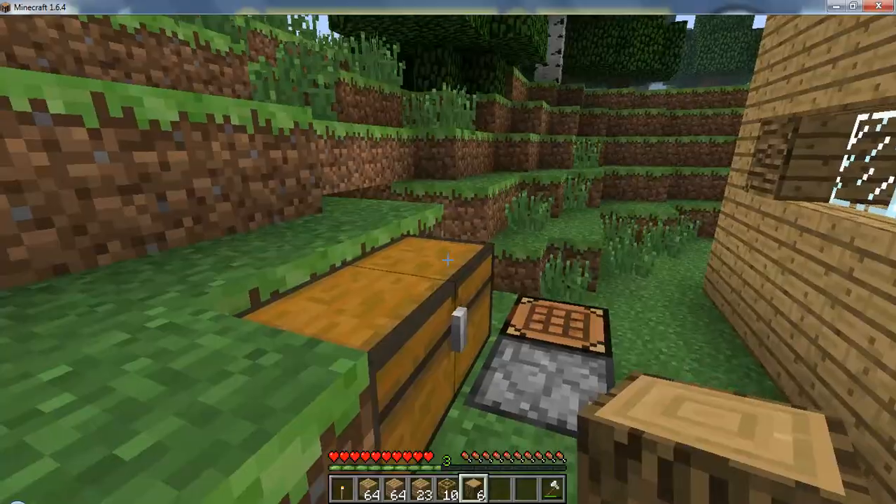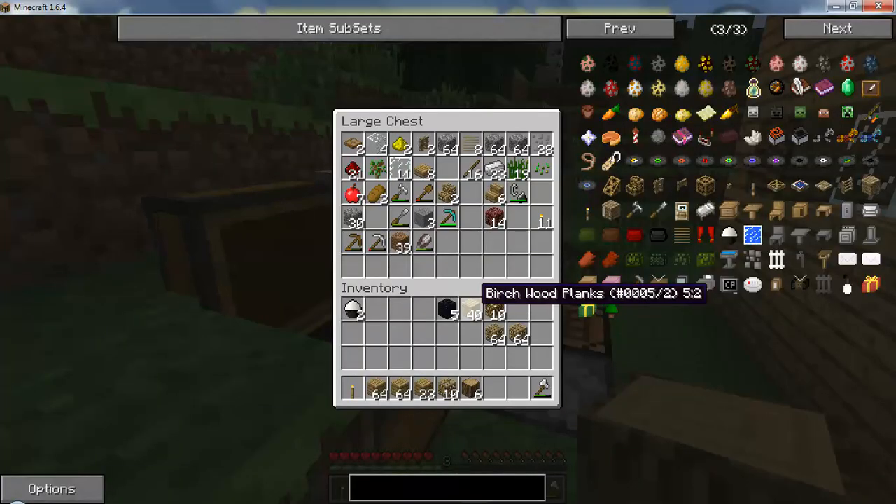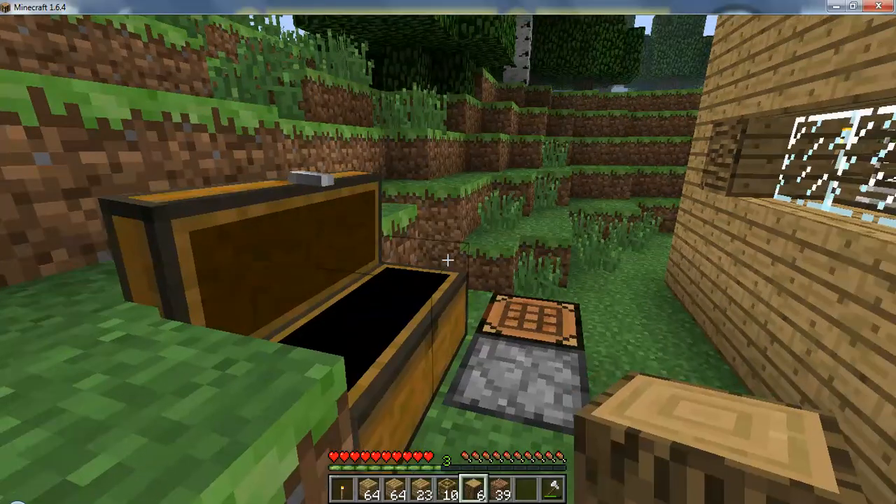For the roof I think I'm going to go with birch wood — not entirely sure, it might be cobblestone and then we can chisel it the way we want, that might look really good. I'm still trying to make up my mind. But we need dirt so we can build up there.